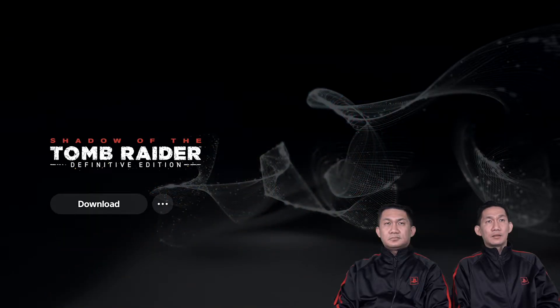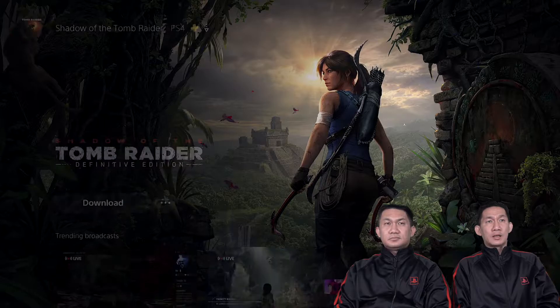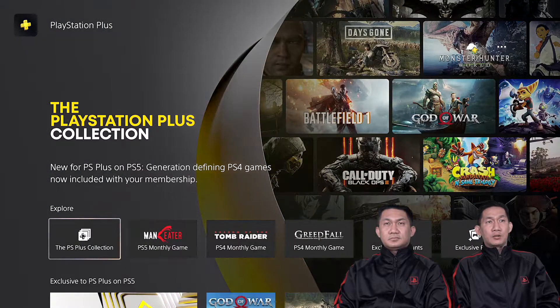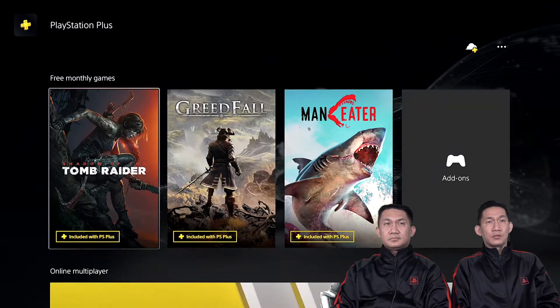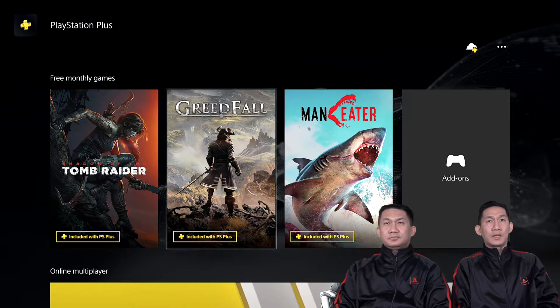If you click that, it gets added to your cart. Don't forget to click those free games to add them to your library. Even if you don't download them right away, the important thing is they're in your library before they're gone. Those are the free games for the month of January — they haven't updated to February yet.